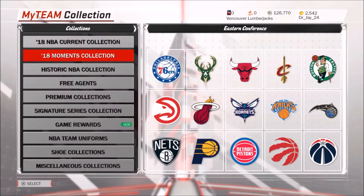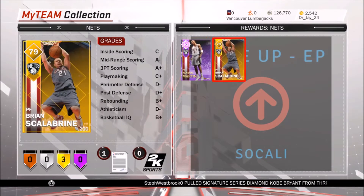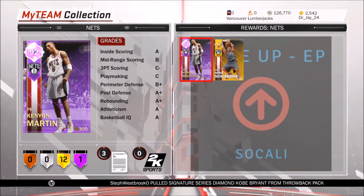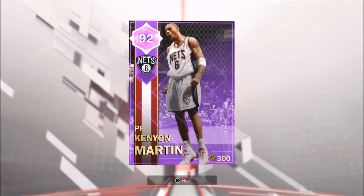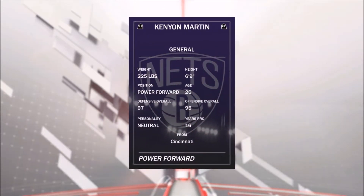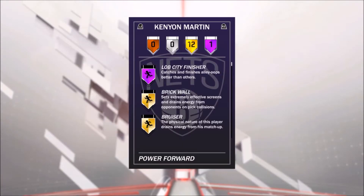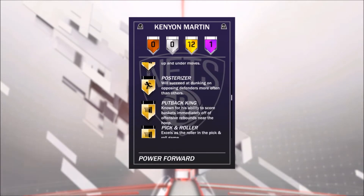Let's go to Collections, Game Boards, and the Nets. I already have the other card from a pack but this one has Hall of Fame badges — that is sick. Let's check this out — that is such a good card. This other cap is only 300, that's really nice. Wow, 97 defensive overall and 95 offensive overall — that's awesome! His Hall of Fame badge is Lob City Finisher.